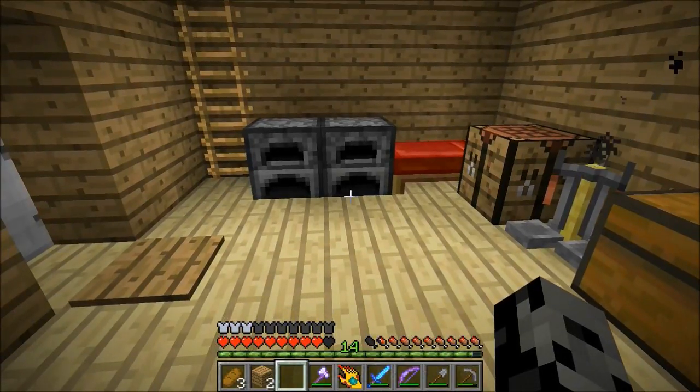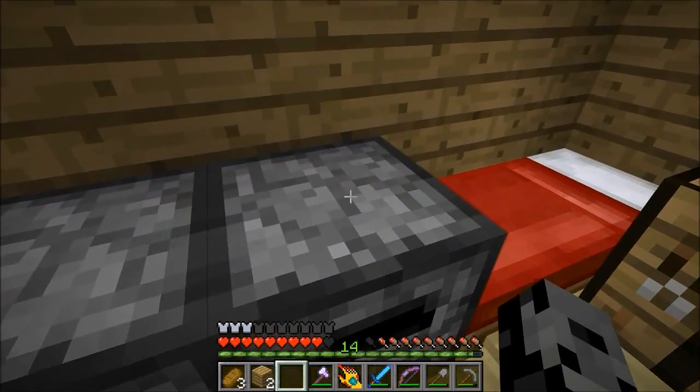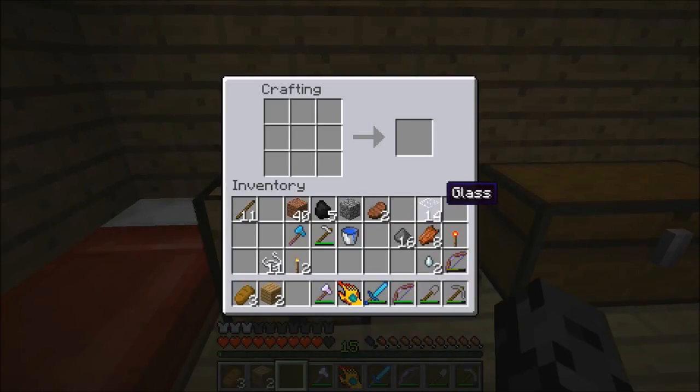Hey, what's going on guys? It's Pat and welcome back to Evil Minecraft. Today we are going to make some potions. We have a bunch of stuff to do. I want to try to get some more apples if possible. I went down to where water was and got some sand so I can make glass, because I want to make some potions right now. We got two ghast tears, so that means we can make like six regeneration potions, which is pretty awesome.